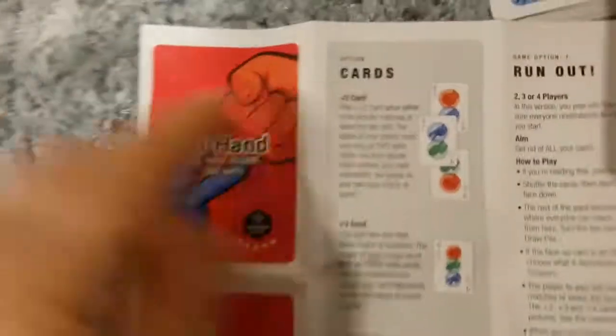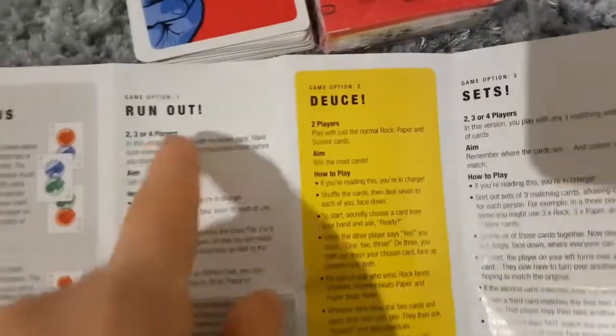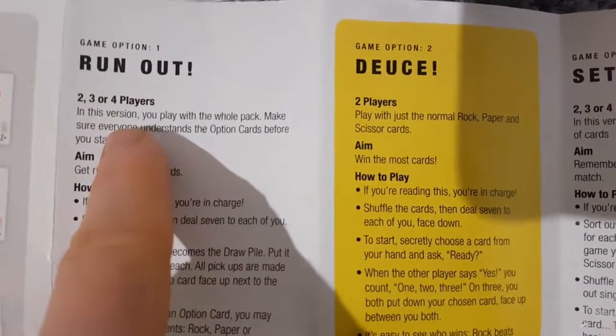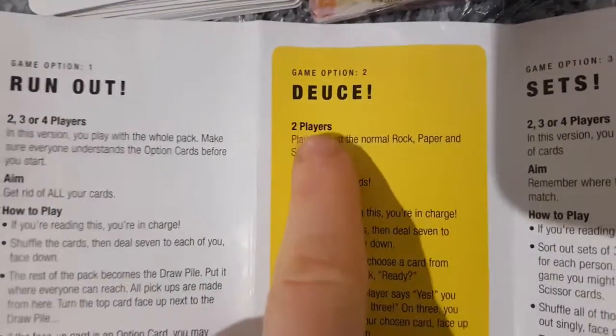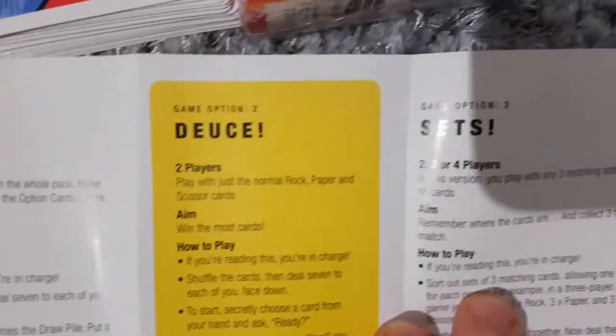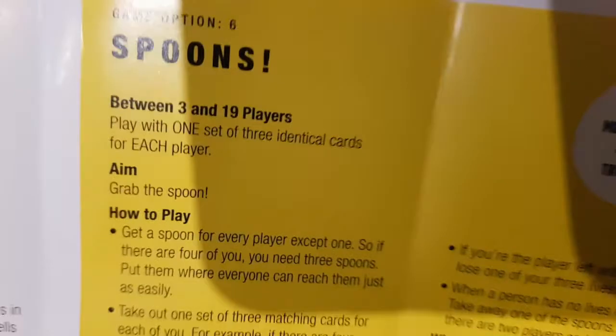In the instructions it tells you what all of the cards do and how they work. And there's also lots of different ways to play. So 'Run Out', which uses two, three or four players and the whole pack of cards. There's also 'Juice' for two players where you just play with the rock, paper and scissor cards and get rid of all the extra bonus bits. There's games of Sets, Catch, No Waste, and Spoons, which is up to 19 players. But you can make up your own way.